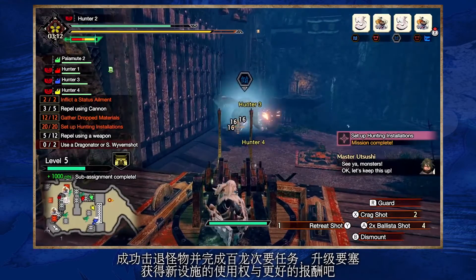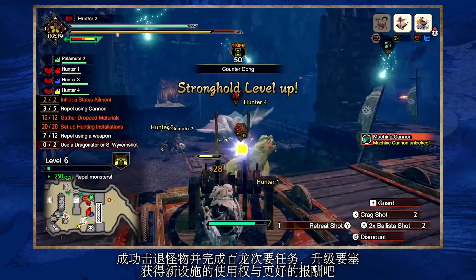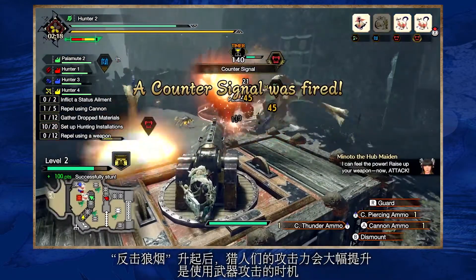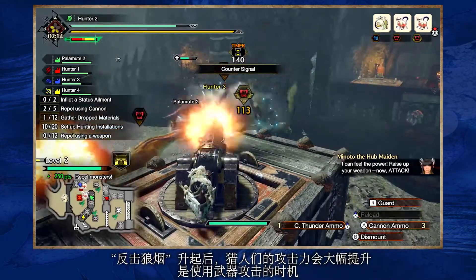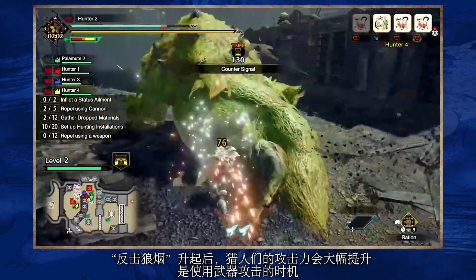Successfully repel monsters and complete side missions to level up your stronghold, gain access to new installations, and earn better rewards. Once the counter signal is activated, hunters' attack power will increase dramatically — it's your cue to draw your weapons and jump into action.